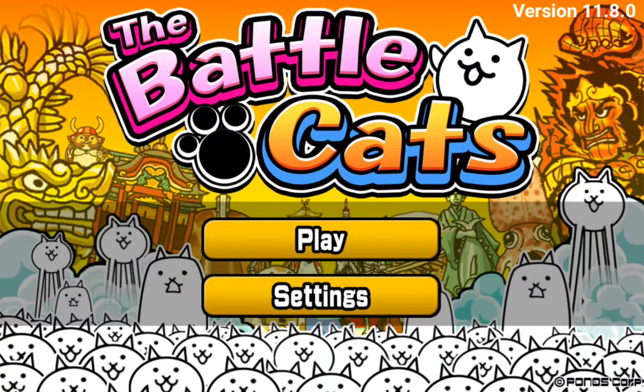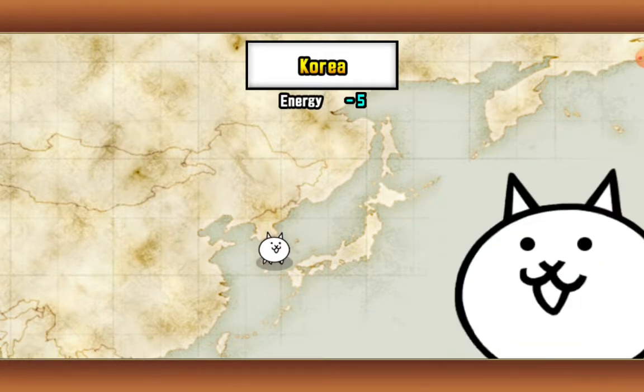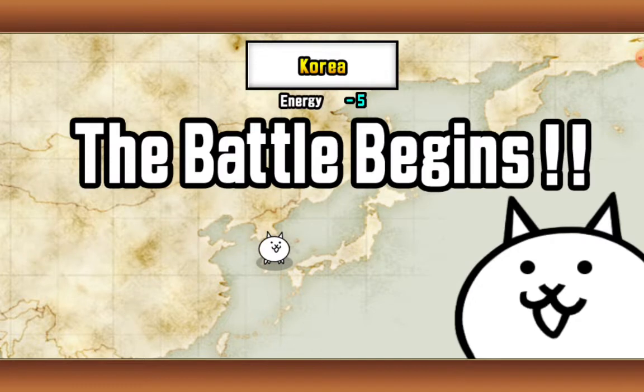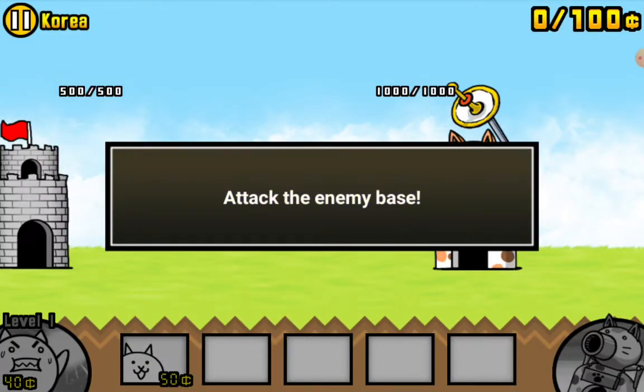We are playing Battle Cats. Let's press play. Krieger. Attack? The battle begins. Attack the enemies base.